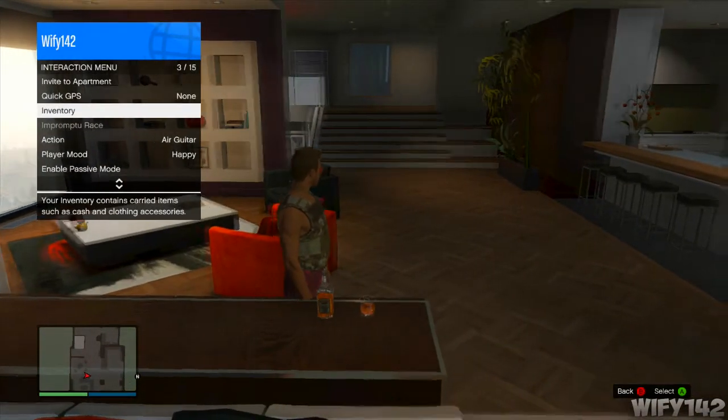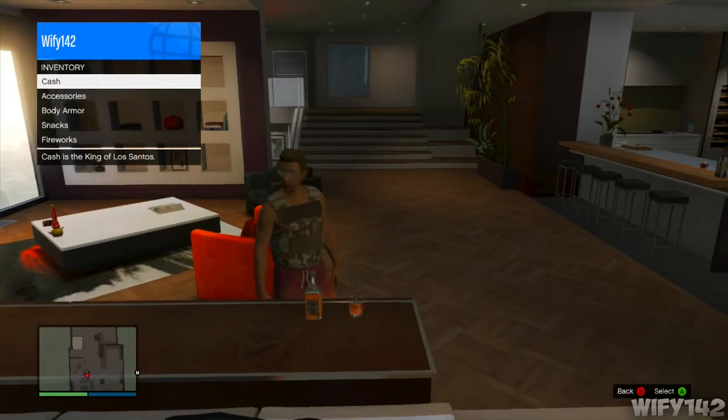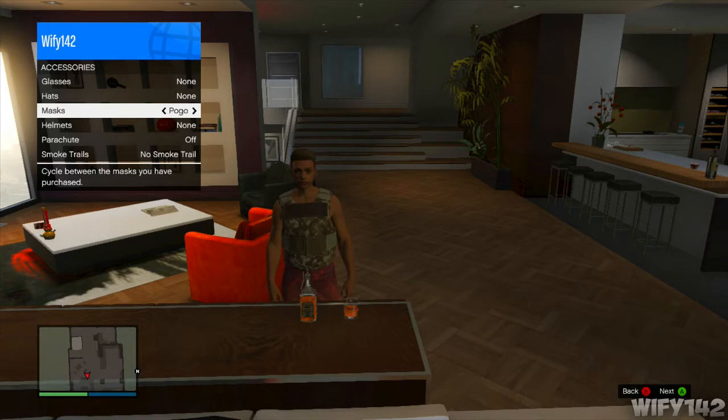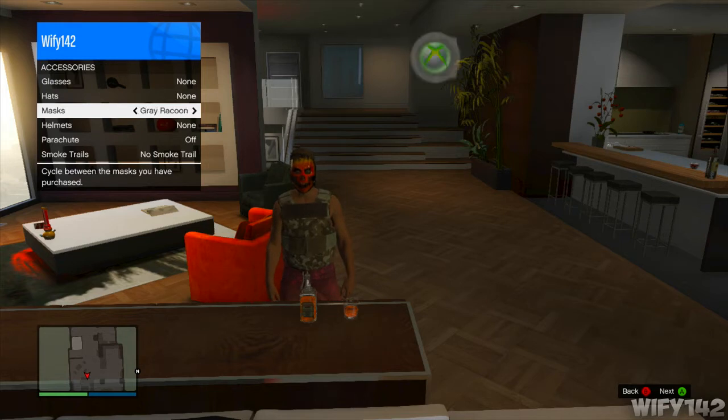What you've got to do is go into your apartment, go over to the whisky, go onto your inventory on the back menu, go onto accessories and make sure you have all your glasses, hats, masks and stuff like that turned off. Then go over to your masks and make sure you just pick a mask.